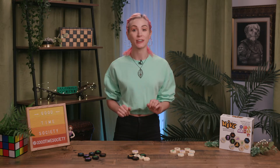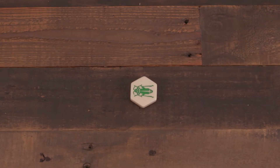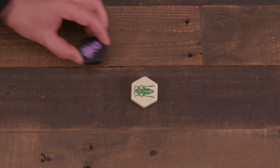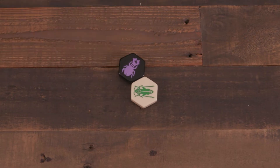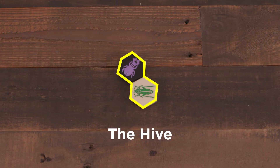Gameplay occurs in alternating turns. Select a player to go first, who then opens the game by placing a piece from their hand to the center of the table. The other player then does the same, placing their piece adjacent to an opponent's piece. These joined opponents are known as the Hive.